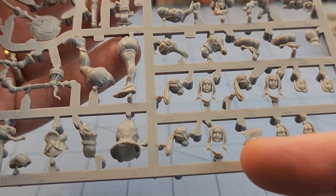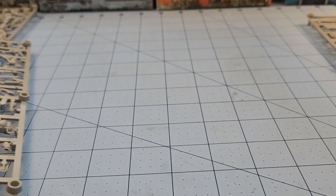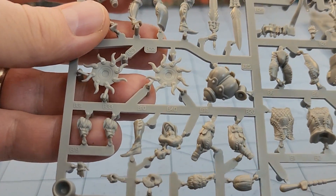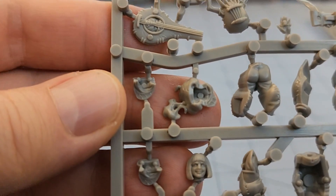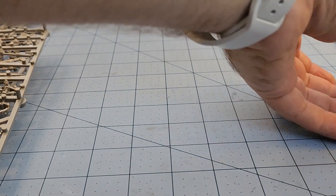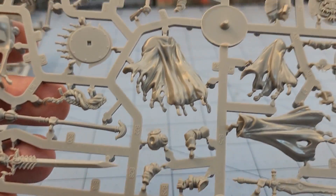If this is just sprue number one, and we've got at least how many faces right there — with sprue number two Bard armor, you can see there's just as many heads. I'm at a loss as to what we're going to be able to do with all this. I feel like there's going to be a lot of extra bits, so that's a good sign. Tons of weapons, and that's just the Bard kit. The Death Armor is the one I was most looking forward to.